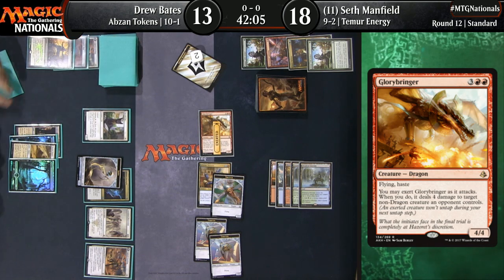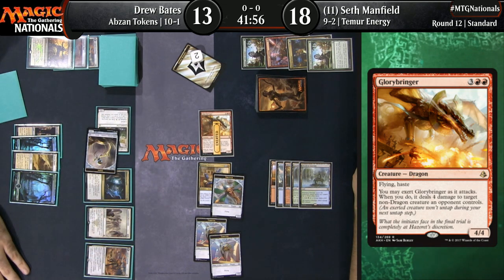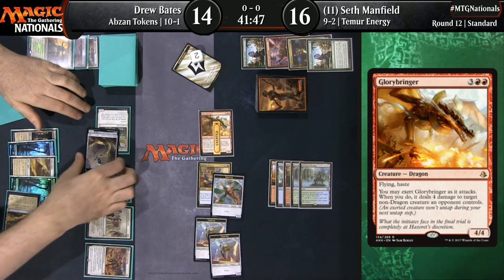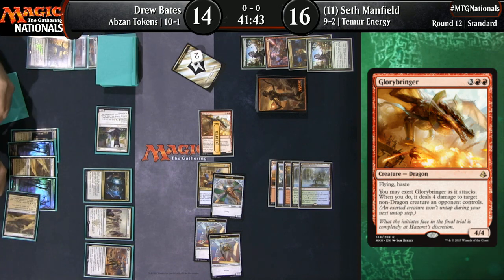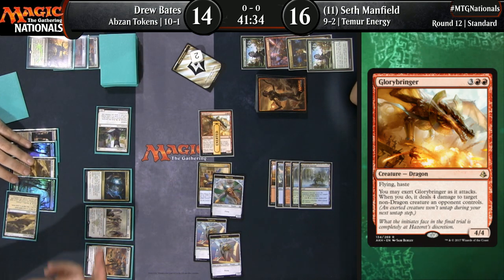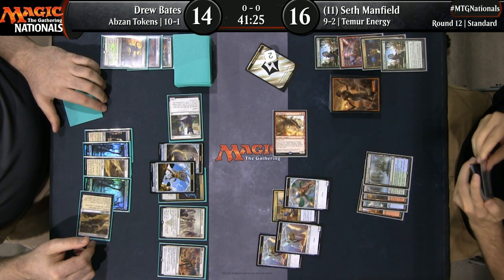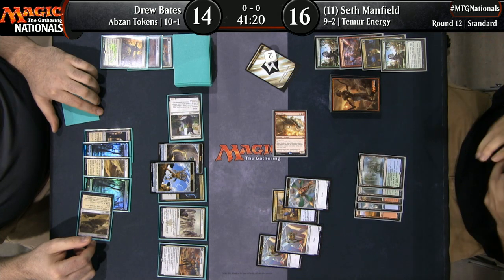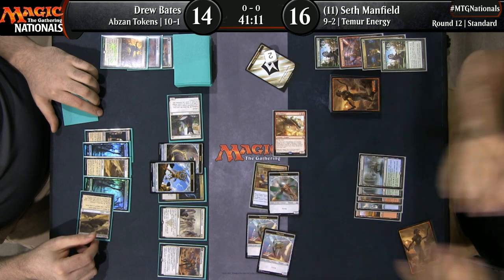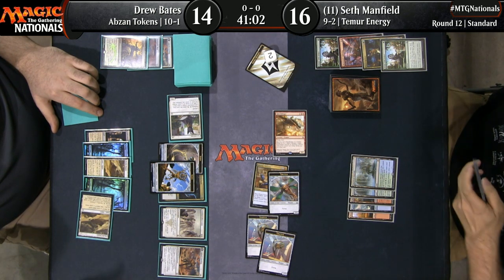Is this Seth's game plan against this deck? If you're on Temur, you just say, look — you're going to gain a bunch of life and make a lot of little dudes. I'm just going to try and smash your face until your life total is low enough to win. Seth was able to take Drew off three attackers, minimizing the effectiveness of Legion's Landing and making sure it wasn't going to flip this turn. He's trying to kill Drew before Drew starts doing things that are really unfair. Drew Bates adds two more Servos, passes back to Seth. Drew at 14, Seth still at a healthy 16, as Seth continues to turn his creatures sideways.